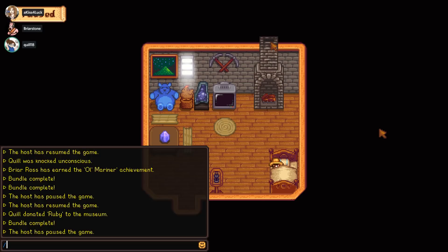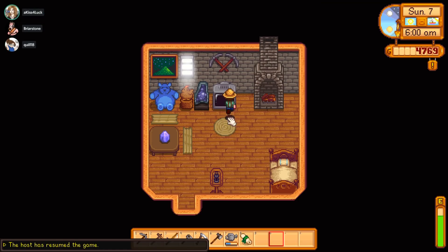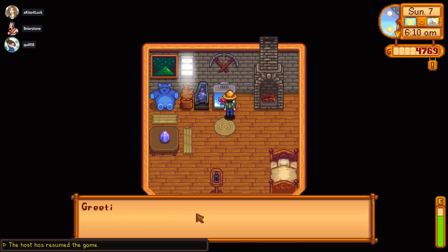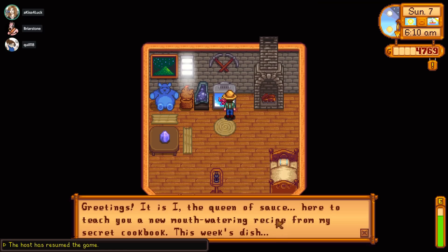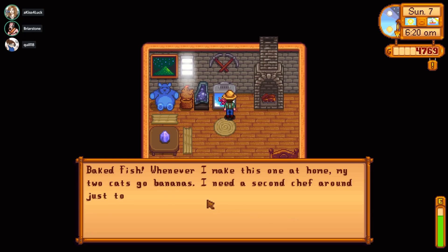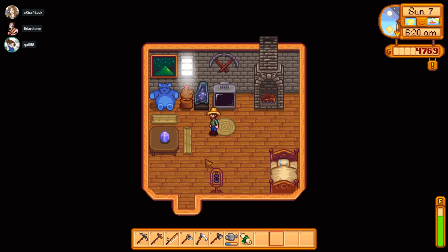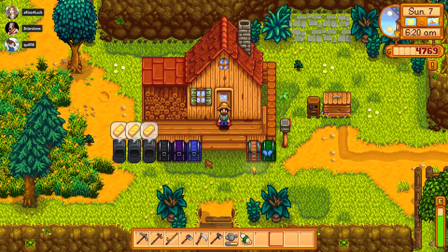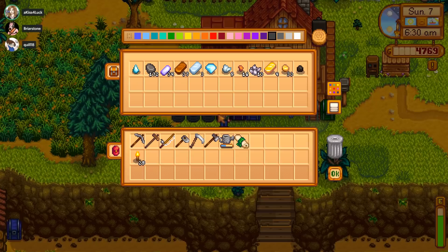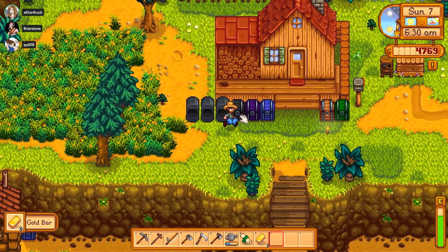Hey folks, Quilleteen here and welcome back to another episode of Let's Play Stardew Valley co-op with Briarstone and a kiss for luck. Hello, and we're all gonna watch TV this morning. Wait up, Bob Ross! You'll like this recipe, it's for baked fish. It's baked. There we go, chasing down the guy who stole my TV.